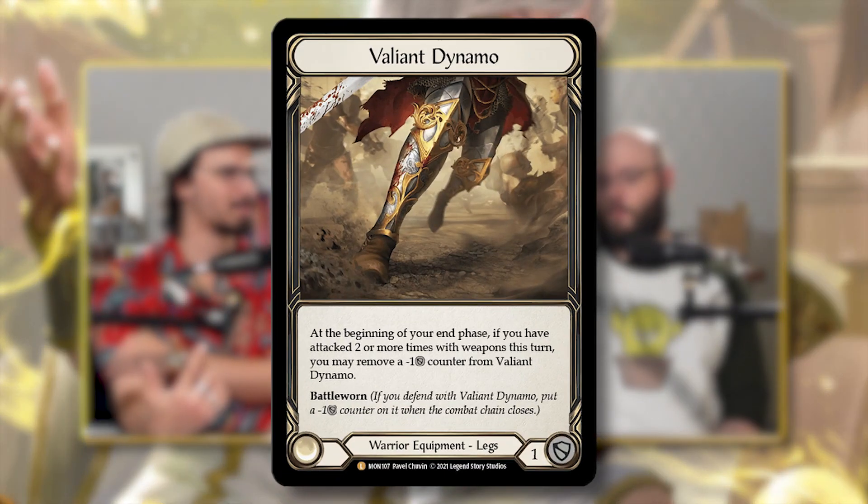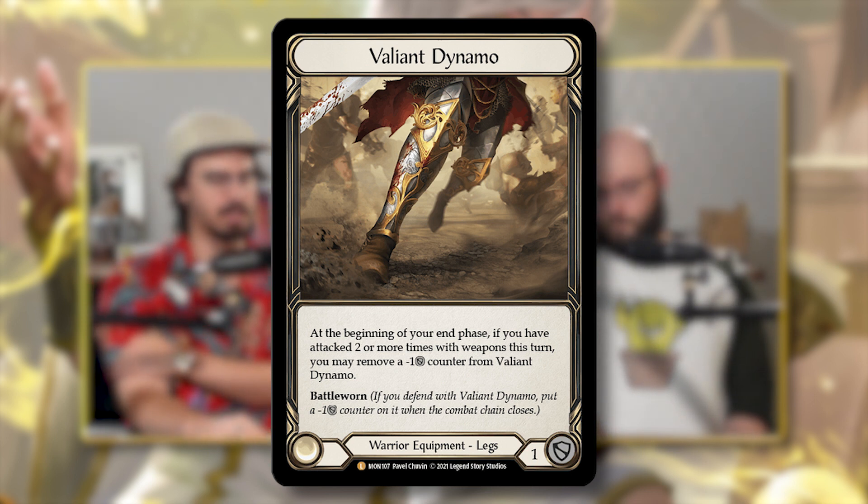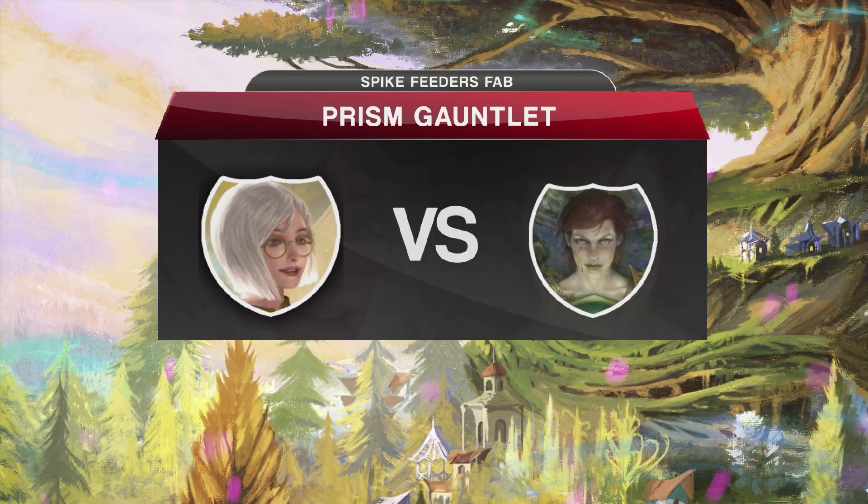That could be a total of like three or four block for a single card — basically the equivalent of a card from my hand. And you don't even get rid of the shoes at the end of the turn, they're just still there. Your Valiant Dynamos also put in a decent amount of work in this matchup — attack twice, you get the go again. Finally, the last game of the series: Briar. This one was a loss and pretty devastating for me.